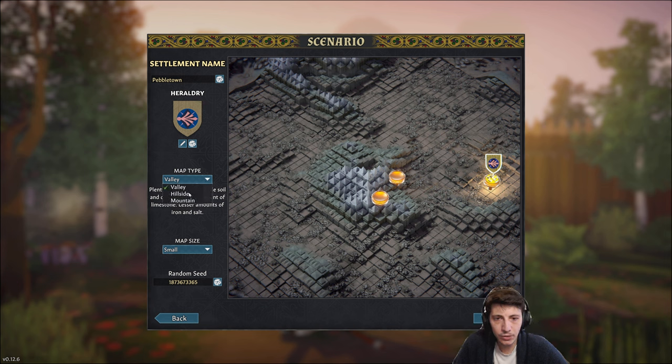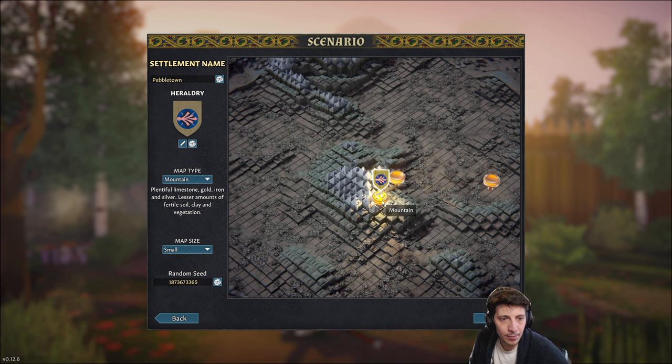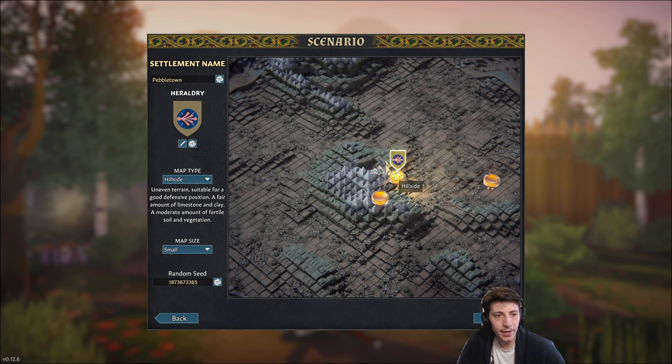Let's go ahead and do a hillside. The valley map type has a lot of farmlands and that kind of stuff — it has fewer minerals and resources, doesn't have as much gold and silver. The mountains on the other hand have a lot of mineral content but much less clay and soil. The hillside is sort of in the middle, so we'll go with that.